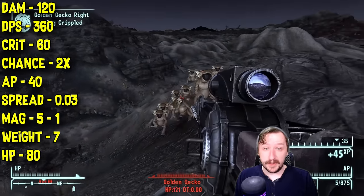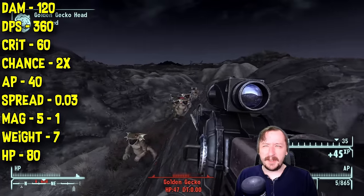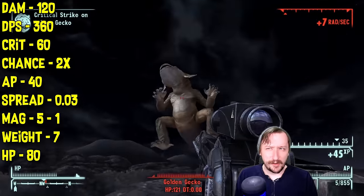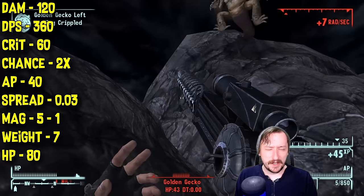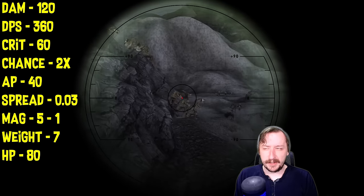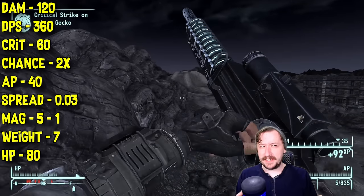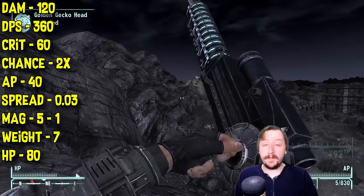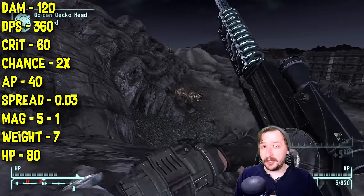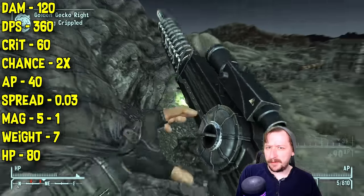This has very low spread at 0.03 — it is extremely accurate, as you would hope. Sometimes the Gauss Rifle seems to go off from where I'd expect it to hit; I'm not sure if it's just how the weapon works or maybe the impact, but overall it is very accurate. This does have a magazine of 5; however, it only shoots 1 shot and consumes all 5 cells when you fire. So you can go through microfusion cells a little bit quick, although if you're just using this as your designated sniper rifle for an energy weapons build, you're probably not going to go through ammo very quickly.